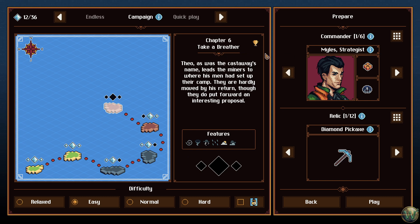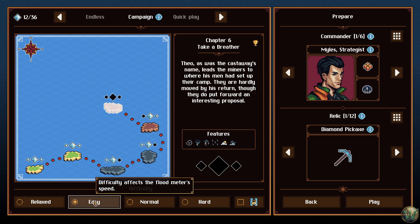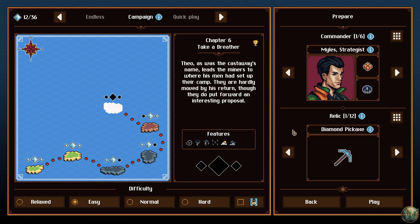Theo, as was the castaway's name, leads the miners to where his men had set up their camp. They are hardly moved by his return, though they do put forward an interesting proposal. We're going to stay on easy, just to give us a little bit more Flood Meter time, and we'll keep with Miles because that's the only command.